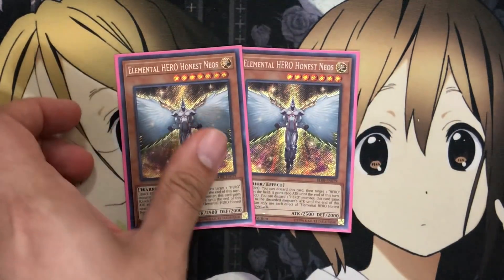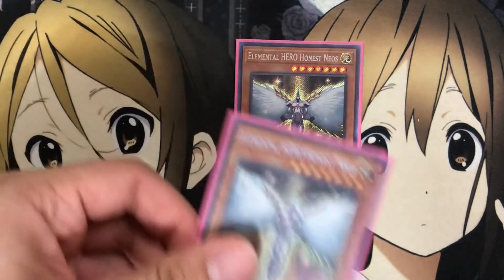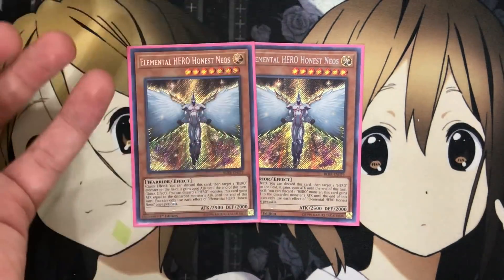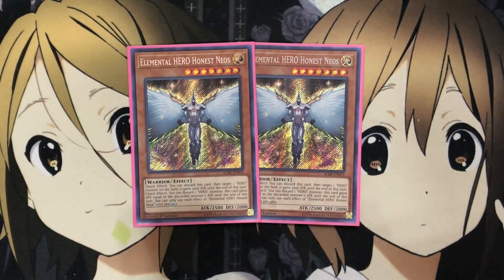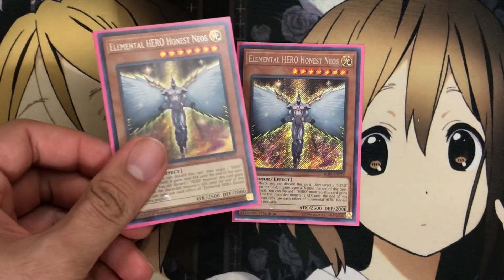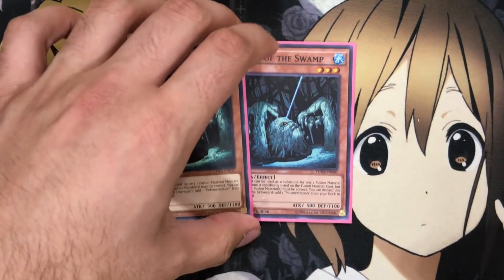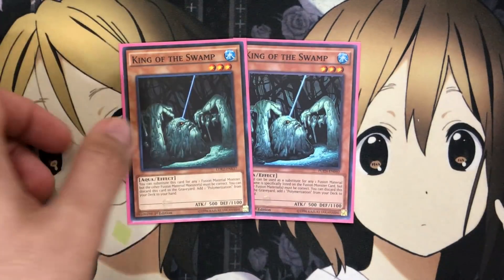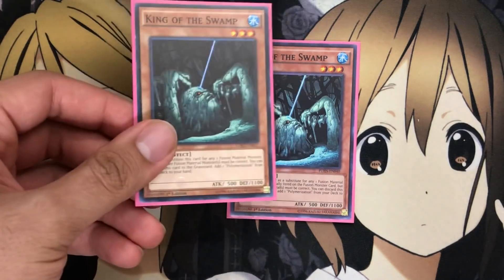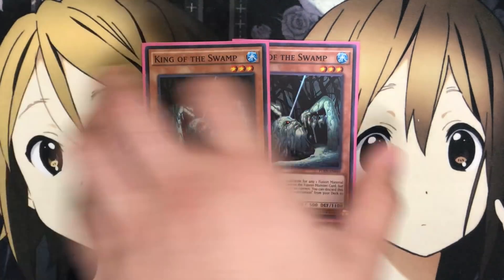I also run two Elemental Hero Honest Neos. This is just a good hand trap power-wise for hero monsters, giving them that boost — cards like Flame Wingman or Thunder Giant when they swing over, and especially Shining Flare Wingman, being able to hit those big numbers. Definitely comes in handy to run two of that. And lastly for the monsters, I run two King of the Swamp, which takes up that fusion search and also helps with searching for Polymerization. If you already have Polymerization, you can just use it to substitute one of the specific names, which a lot of the fusions in this deck do allow.